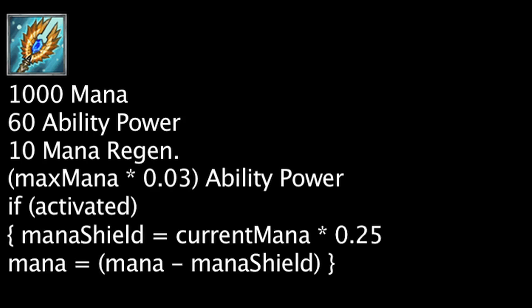It will also grant 60 ability power and 10 mana regeneration. It will still grant ability power equal to 3% of a champion's maximum mana. It will also drain 25% of the champion's current mana to shield for an equal amount when activated.